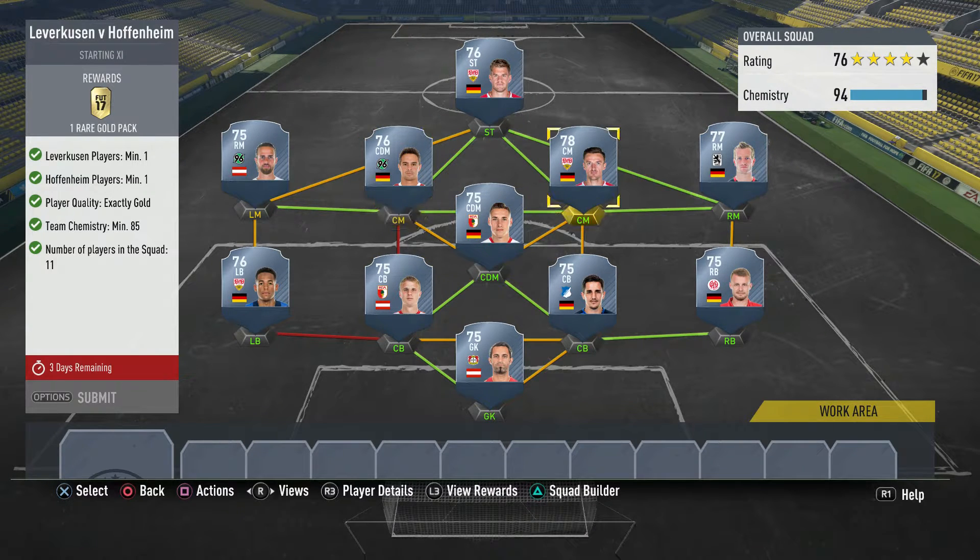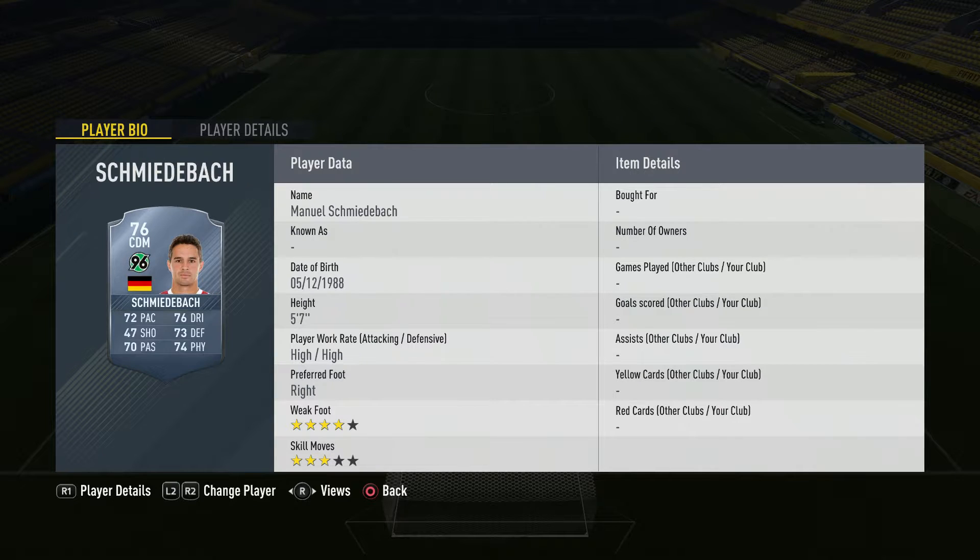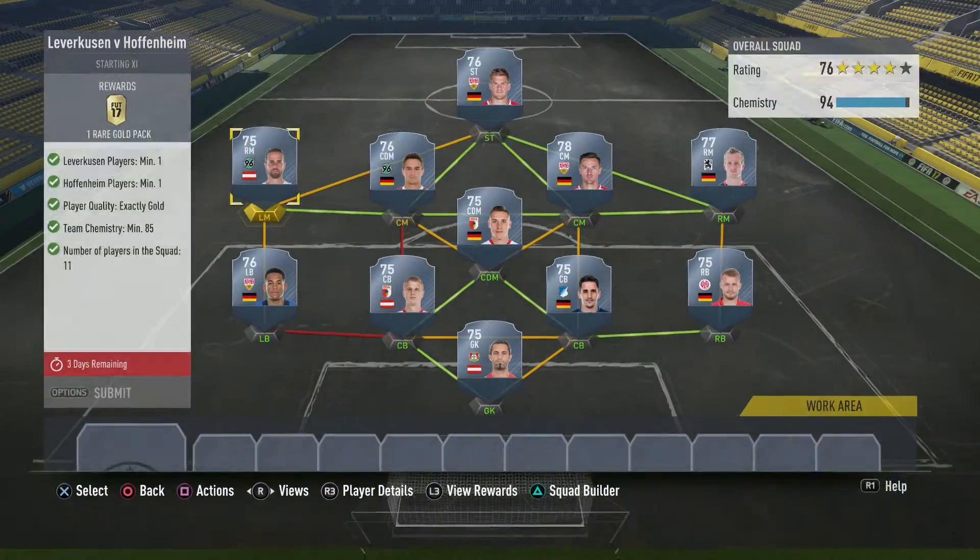So what I've gone for: this is a Leverkusen player right here, and then Hoffenheim is there. I've just built the second Bundesliga team around them to get the chemistry. But you don't have to do this - you could use a French team if you want. I'll go through the players: Harnik, Schminch - I don't know how to say his name - Gentner, Einer, Kaur, Ayogo, Hinter, Gerger, Hubner, Brzezinski, Oskan. Nice and easy.